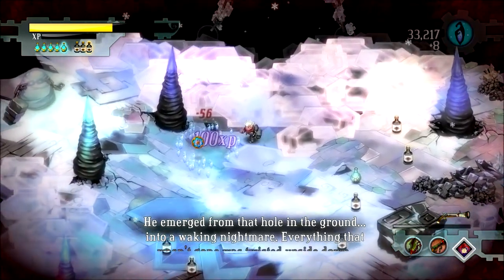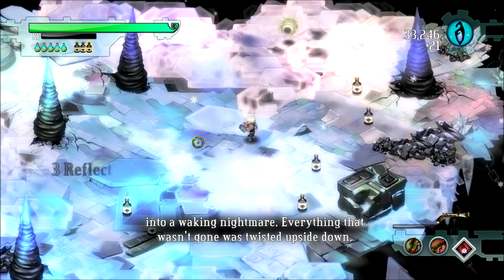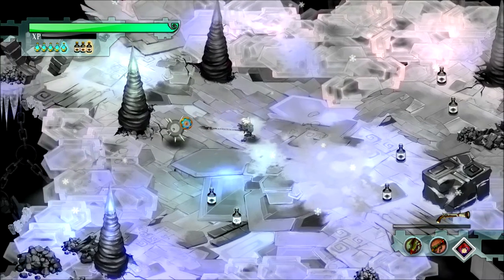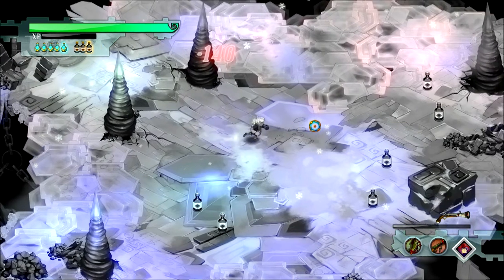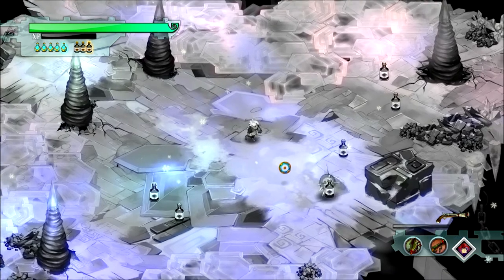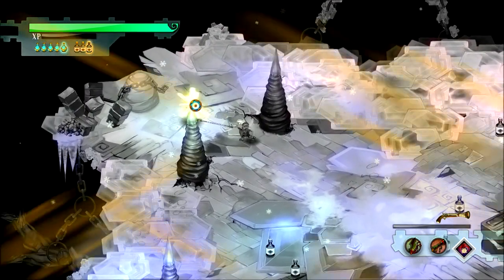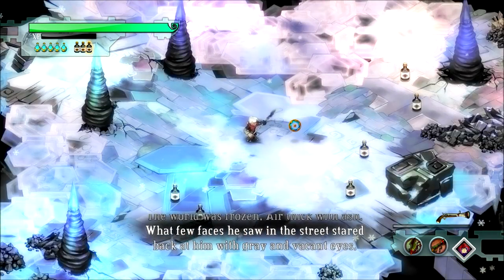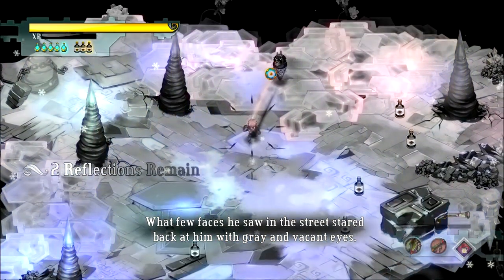Narrator: 'He emerged from that hole in the ground into a waking nightmare — everything that wasn't gone was twisted upside down.' One of the big guys — ignore armor, I don't care if his eyes are shut. That's what ignore armor does for me — makes these guys very easy. Once you're fully leveled up this is just ridiculous. I believe the History Books dungeon is more of a challenge for New Game Plus.